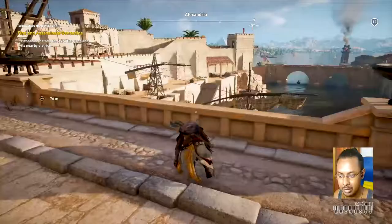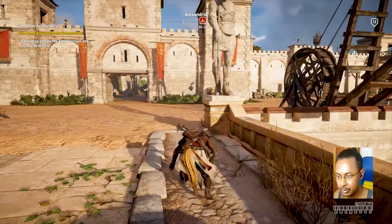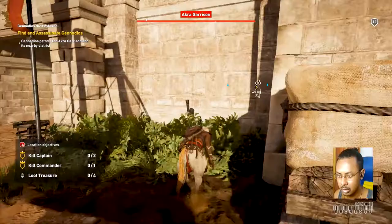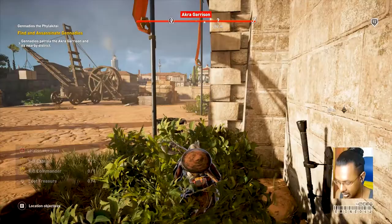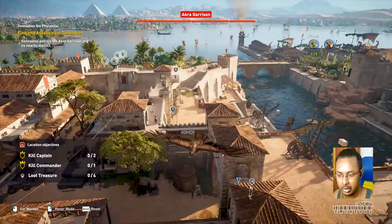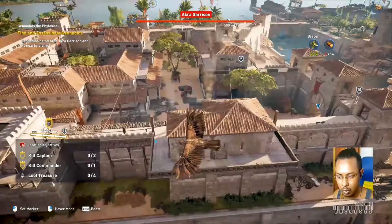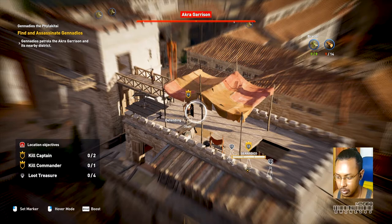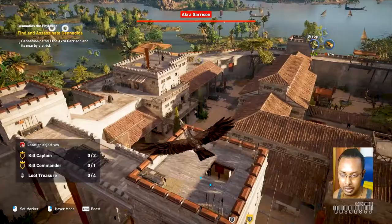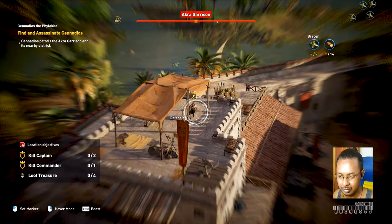That zip line only goes one way — from that side to this side, we can only move out. There's a soldier up there who will see us. This place is heavily guarded. Somebody saw us — let's use Senu. I think this guard saw us; other than that it looks pretty clear. Let's use this wall as our path. There are eleven soldiers and other captains too. There are four loot treasures — we may not go for those today, we'll come back for them after the castle is cleared.